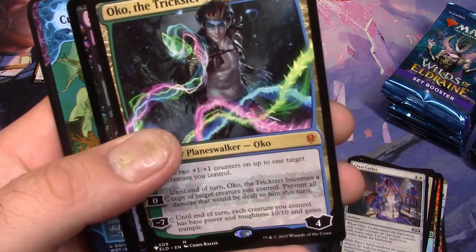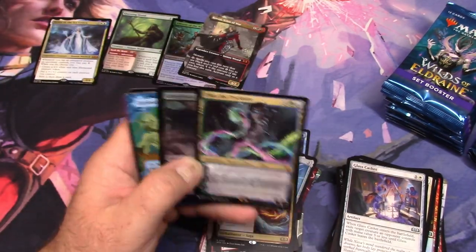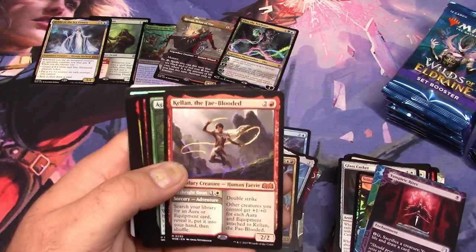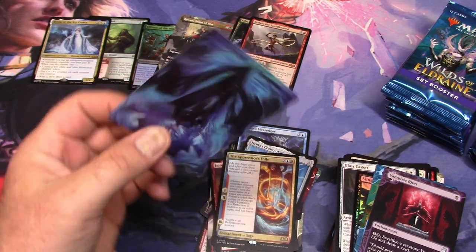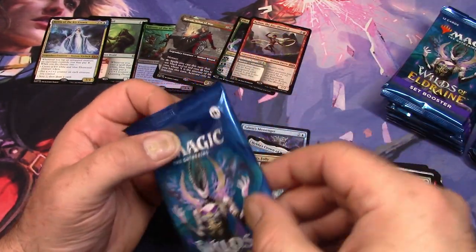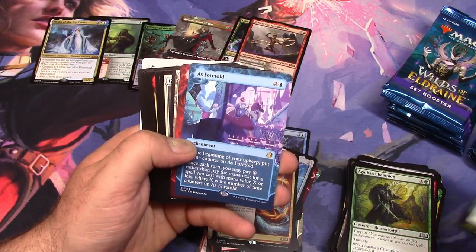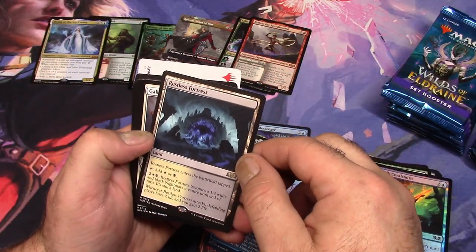Oh, there's Oko! Speaking of him — that's a nice regular treatment of the card. So he's banned — is this the exact same card that's banned, or is this a new version of Oko that's not banned yet but will be banned? I don't know. Ooh, Kellen the Fae-Blooded — I don't think he's necessarily a hit. Explain that to me about Oko, because the problem with Oko was Oko himself — I think he needed to get banned. But why print him again? Well, it's Wizards of the Coast. Restless Fortress — okay.